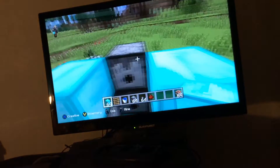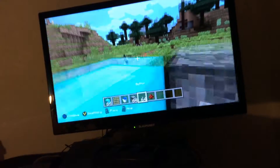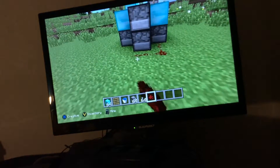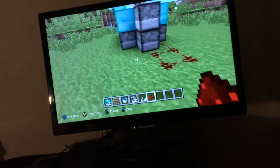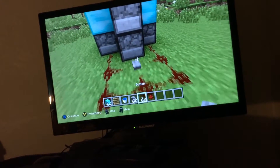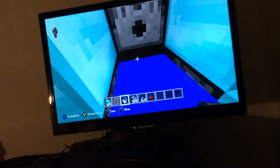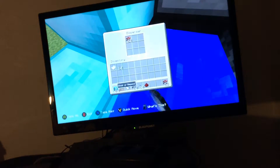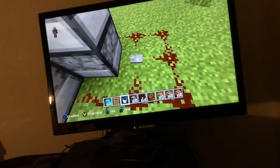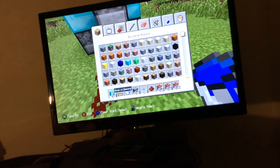Then you want to put TNT in that one. You don't have to copy exactly what I'm doing, but you could — because I'm the master at TNT Wars, obviously. That's if you don't count Preston. To check that the top dispenser is working, you want to get rid of all the other pieces of TNT and then press the button. Mine doesn't work, so screw that little plan I had.